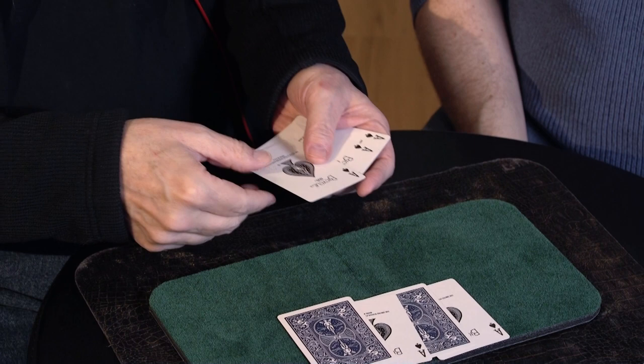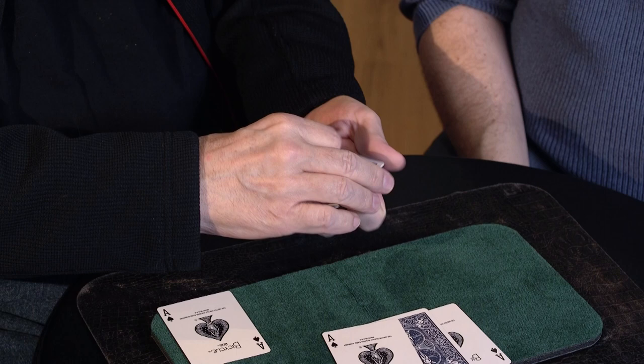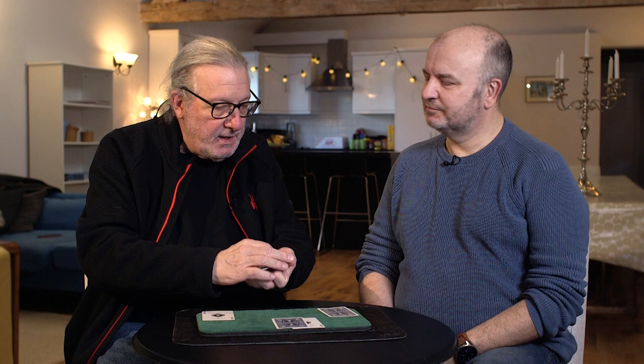If I replace a face up ace with a face down ace, and then do a move, now they're all face down. See, they're all face down. And if I replace a face down one with a face up one, and then do the move, now they're all face up. They are — they're all face up.